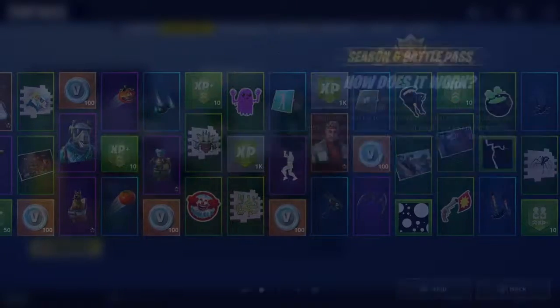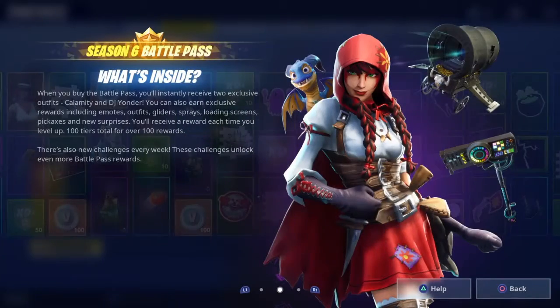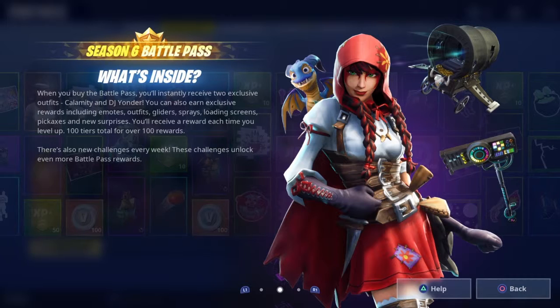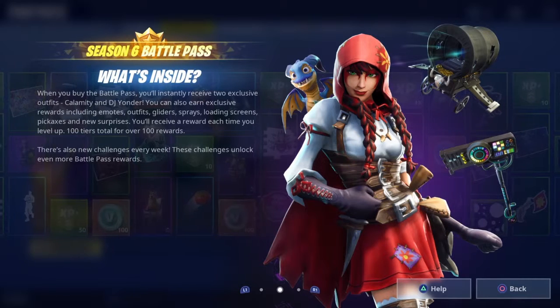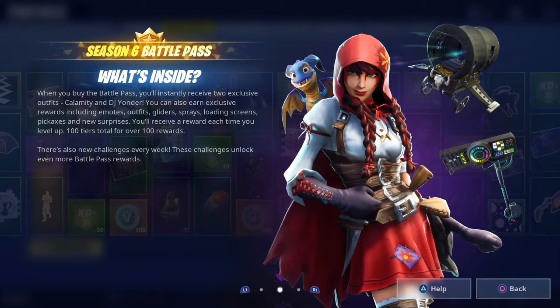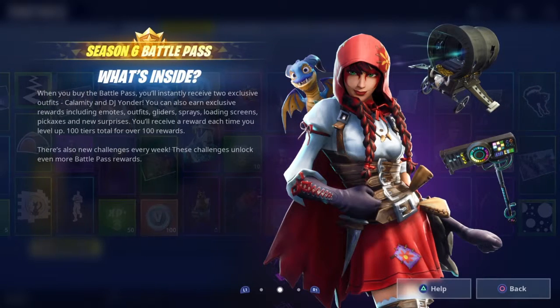Okay here we go, I already see some stuff. Season 6 battle pass - how does it work? Play to level up your battle pass. When you buy the battle pass you instantly receive two exclusive skins: Calamity and DJ Yonder. You still earn exclusive rewards including emotes, outfits, gliders, sprays, loading screens, pickaxes, and new surprises. You receive a reward each time you level up - 100 tiers total for over 100 rewards.